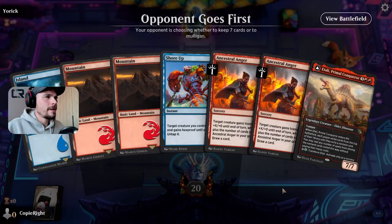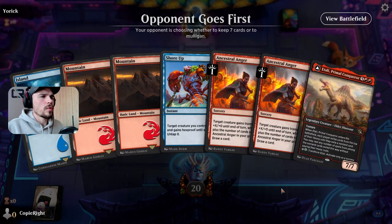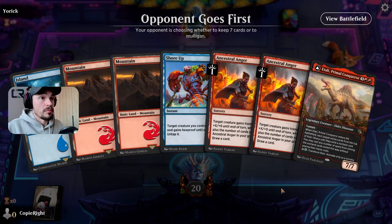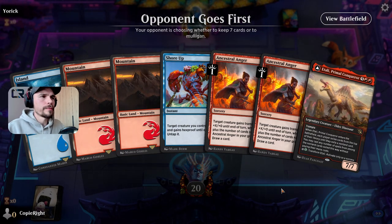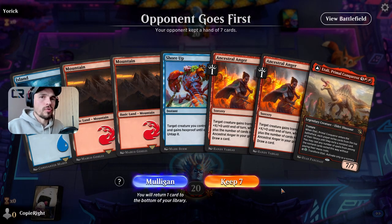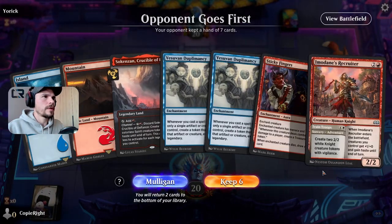And here we are against Yurik. Interesting hand, but not what I was looking for — I don't have early creatures. I go second, so we need some Drakes or some Charmings. Rats are not really important here; we need card selection, card draw. That's what Rats, Drakes, and Charmings do — we can discard and draw cards, ramp with treasures and so on. We're gonna mulligan and hope for something better.